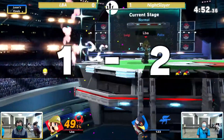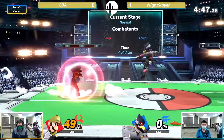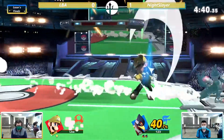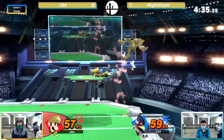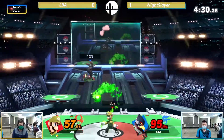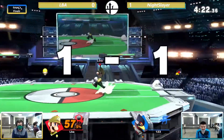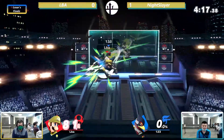But hopefully we'll see him take a stock — great tech there. The return spike from LBA! No more three-stocks happening here. He's able to finish that kill, which will also stop the rage Night Slayer was building. Almost a zero-to-death there. These combos coming out from LBA are racking up incredible percent — this is the kind of comeback he needs. Just two stocks, just like that — incredible momentum from LBA, immediately closing out two stocks.